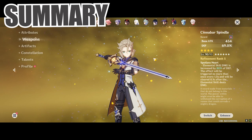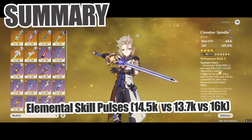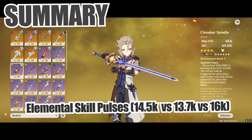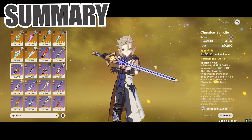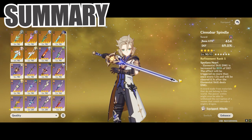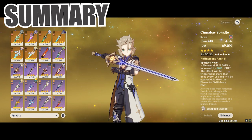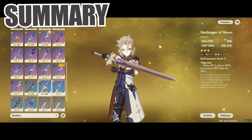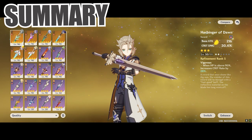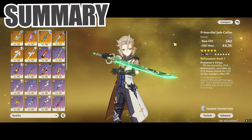It's no surprise that Cinnabar Spindle outperformed the two 5-star weapons, given that it has a lot of scaling specifically for Albedo — all the passives and substats catered specifically for him. Do note that this is an event-limited weapon, and for those who joined later or missed the event when Cinnabar Spindle was released, most of you will likely be using the Harbinger of Dawn. For that weapon, the Harbinger of Dawn is definitely significantly inferior to the Light of Foliar Incision or even the Primordial Jade Cutter.